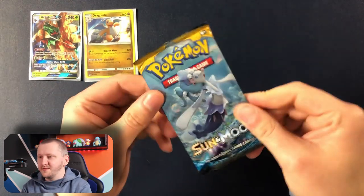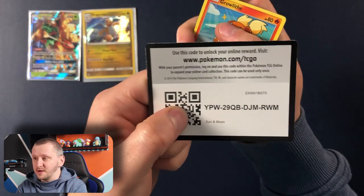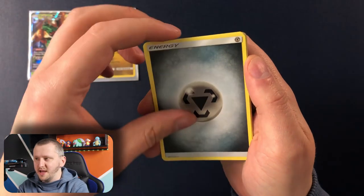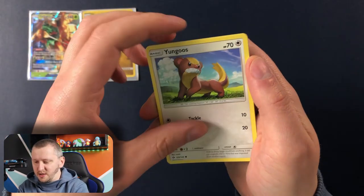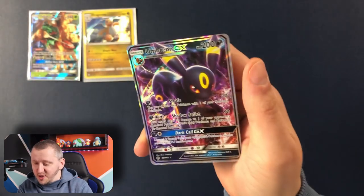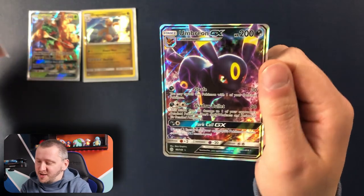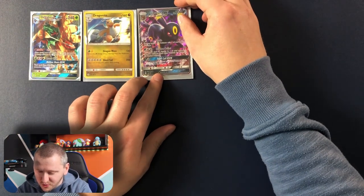Another pack. Sun and Moon code card. We have Darkrai, Howl, Wishiwashi, Energy, Growlithe, Popplio, Wingull, Surskit, Yanma, Golduck as our Reverse Holo. Oh my god — Umbreon GX! This is a really rare card, this is so cool. Wow, check this holo — not shiny but holo. This is so great. Gorgeous pull, gorgeous pull.